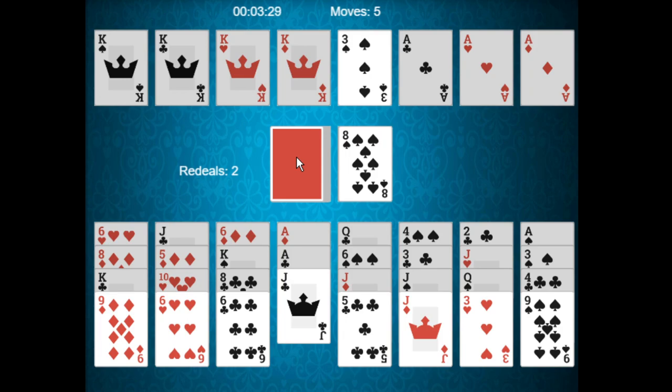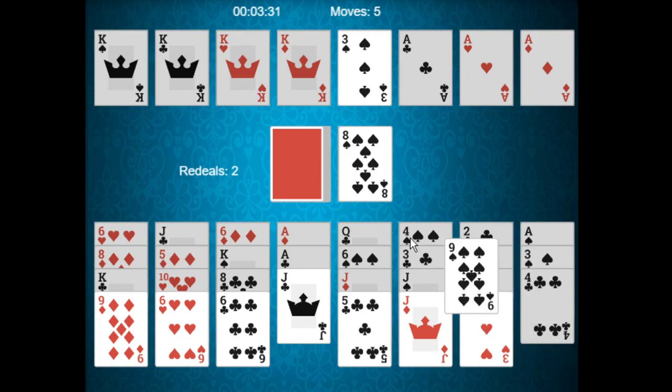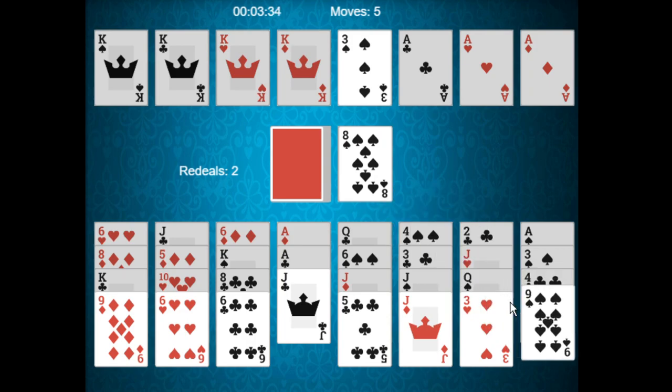We could place this nine on there, which would unlock the four of clubs — but that's not really a beneficial card right now, so I'm going to refrain from making that move.